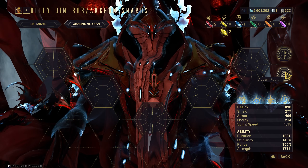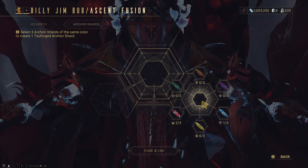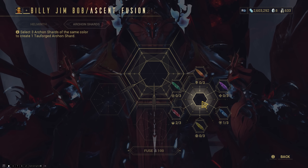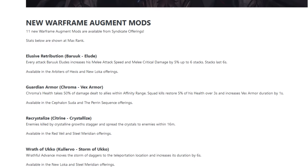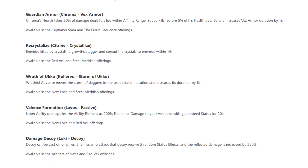Next up we have a bit of an expansion to Archon Shard fusion. In addition to Coalescent Fusion, you can also do Ascent Fusion, where you select three of the same shards to get a Tau Forged one. This does cost 100 Stellar to do though, so bear that in mind.